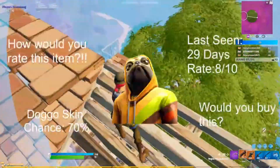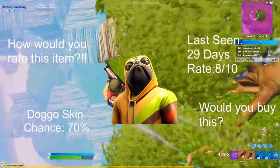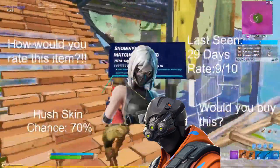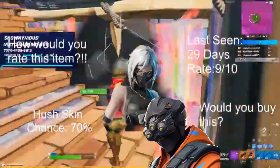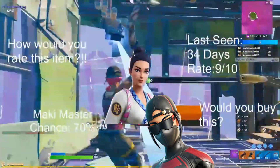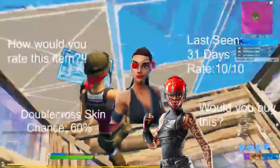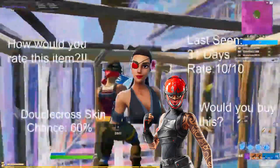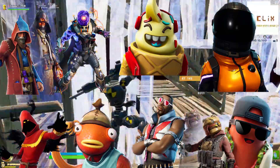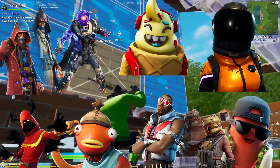The Doggo skin — 70% chance, last seen 29 days ago, rating 8 out of 10. The Harsh skin — 70% chance, last seen 29 days ago, rating 9 out of 10. The Maki Master and Scarlet Commander — rating 9 out of 10. The Double Cross skin and the Manic, last seen 31 days ago, rating 10 out of 10. For our low chances, we have the Caster, Cyclo, Low Whip, Dark Vanguard, Cloak, Shadow Fish Stick, Wild Gunner, the Brat, and Gut Bomb.